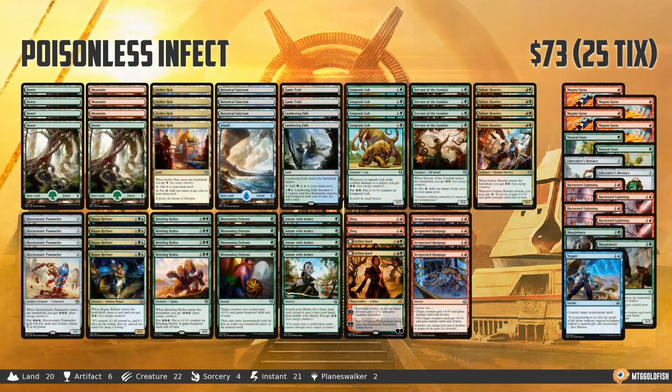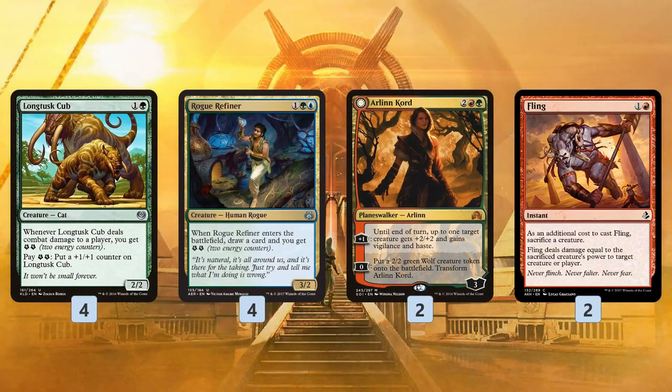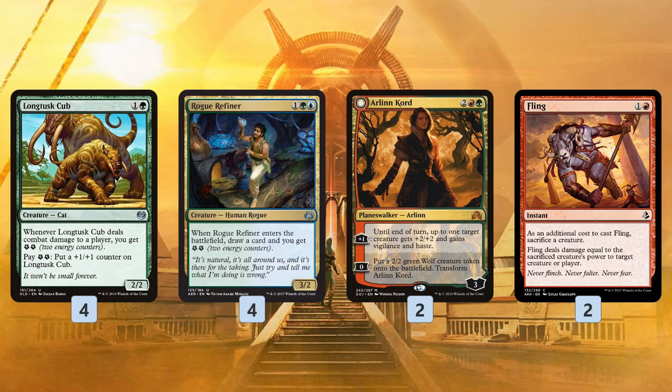Next on our list we have Poisonless Infect, slash Green Red Pummeler, slash Green Red Energy — whatever you want to call it — the kind of combo deck where you throw pump spells at your Electrostatic Pummeler. This one has changed a lot, not so much in cards but in style of play. The cards that are missing: Uncaged Fury, Larger Than Life, a couple of Harness Lightnings. Basically, the deck has moved away from being all-in on the pump spells on Pummeler plan, to being a more resilient deck that splashes blue and can sometimes combo off with a new addition in Fling, which is super sweet. You make a bunch of energy, you double the power on your Pummeler, and then you can Fling it. A huge upside of Fling is that you don't have to attack with your Pummeler, so you don't get got by Blessed Alliance and you don't have to combo off when your opponent is untapped.